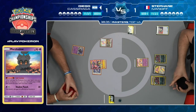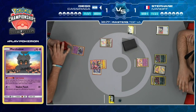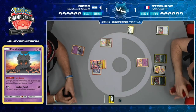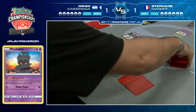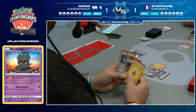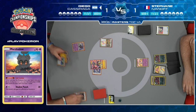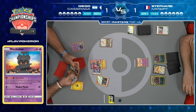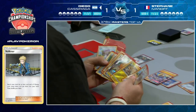Diego knows Stefan's strategy - Stefan wants to use Stinger GX and then knock out Pikachu Zekrom. Stefan can't do that if Diego doesn't put down Pikachu Zekrom. Diego's hand is not too bad - he can Volkner for Lightning and an Ultra Ball to find Dedenne, or go for Nest Ball for Jirachi, though it could get knocked out.